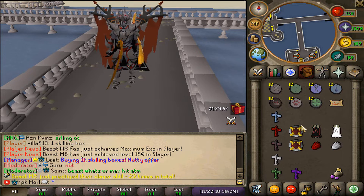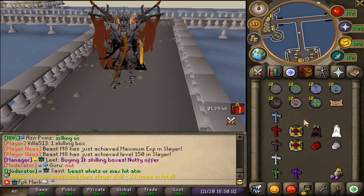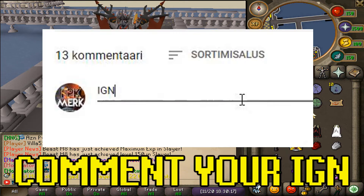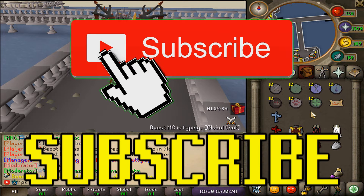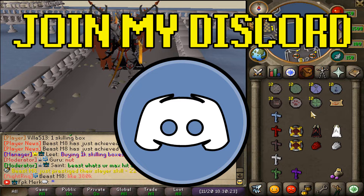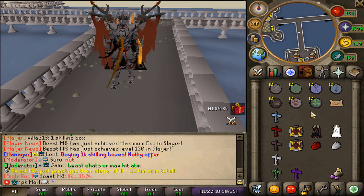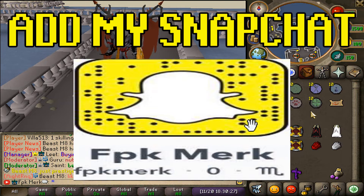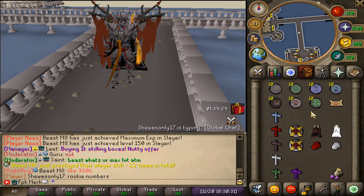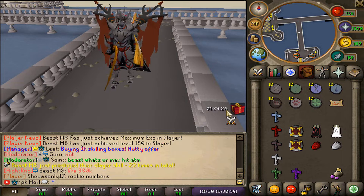That's gonna be easy money for you guys. But for the main giveaway in today's video, we are gonna be giving away a $100 bond. In order to be entered, make sure to like the video, comment your in-game name, subscribe to my channel, turn on post notifications, join my personal Discord, and add me on Snapchat at fpkmerk with no space.